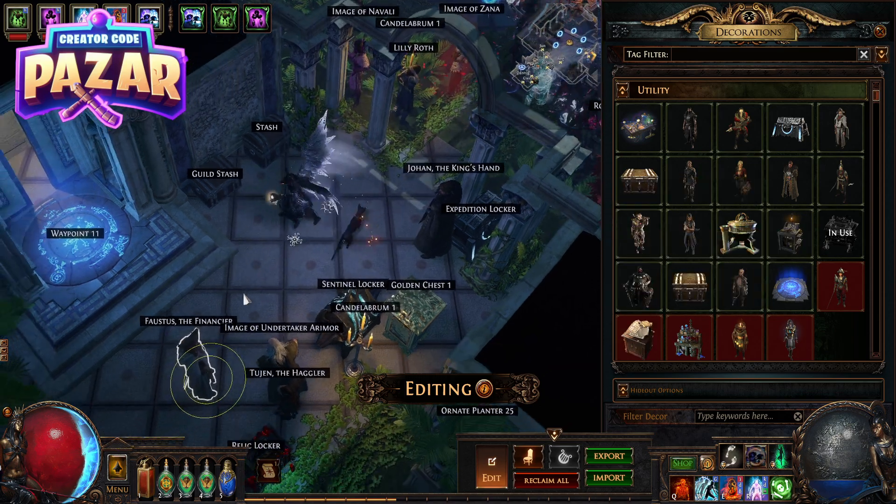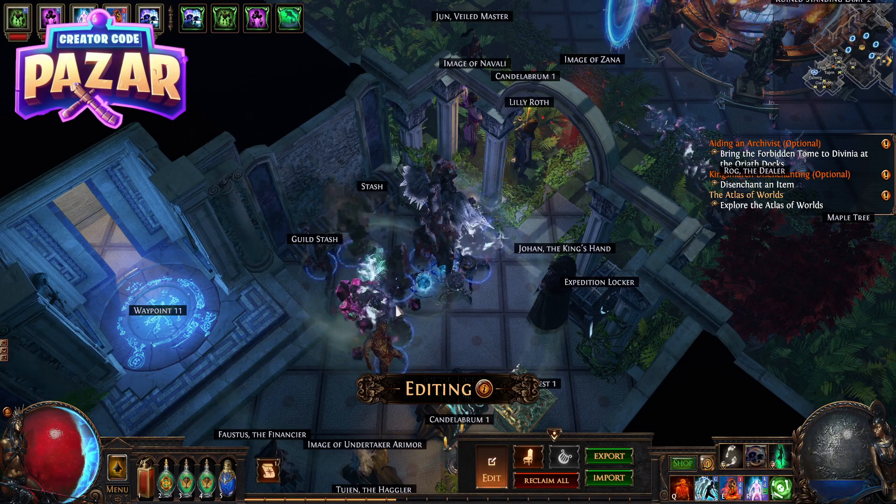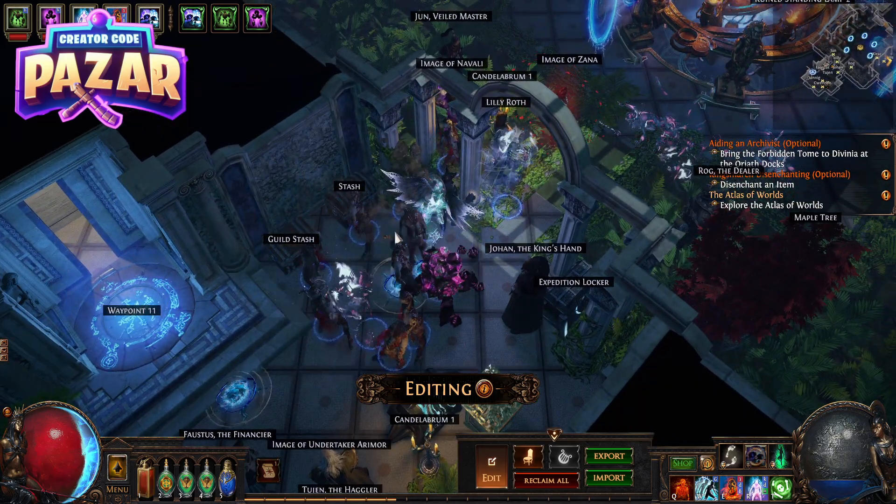So that is how to use the Auction House slash Currency Exchange in Path of Exile. If this helped you out, use my creator code Pazar — P-A-Z-A-R — in Epic Games. Thanks a lot and have a good day.